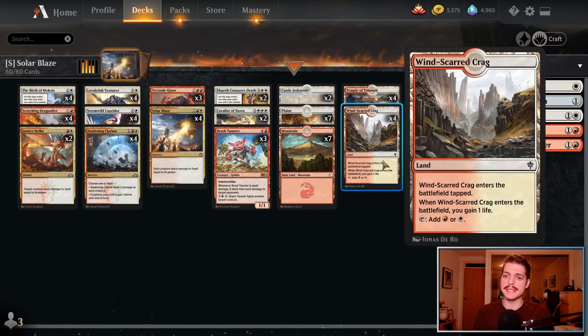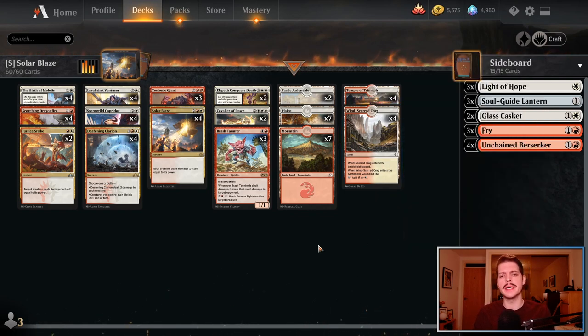We don't have to take too many hits on the budget, to be honest. Obviously we're playing Windscarred Crag instead of Sacred Foundry. And it would be nice to play Chandra, Awakened Inferno. But overall, not making too many compromises for the back pocket here, which is not too bad. And this deck — win, lose, or draw — it is a ton of fun to play.